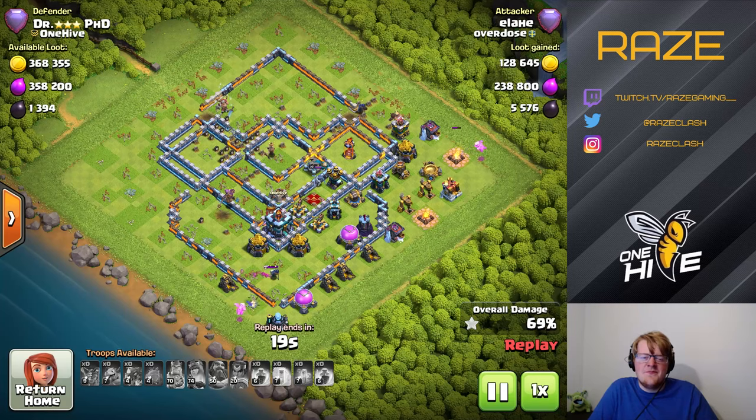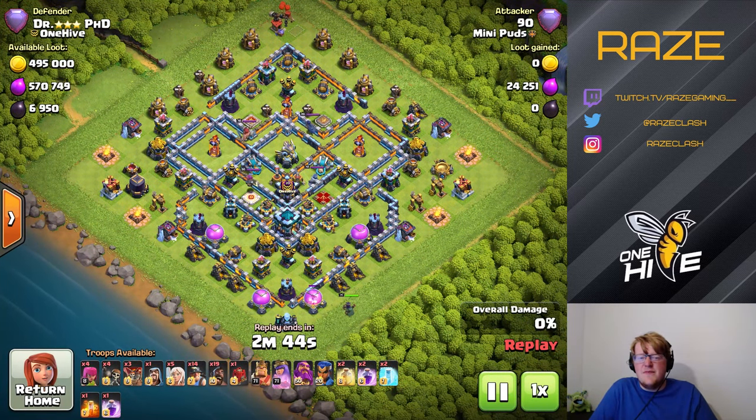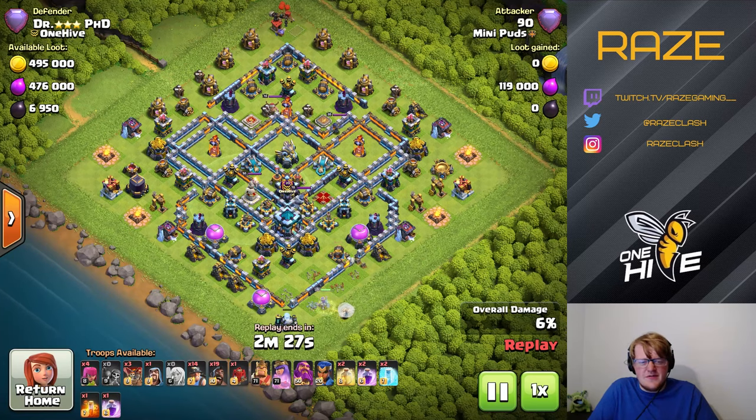Next up we have the hybrid attack strategy from 90% of mini pods. There's a queen charge at the bottom of the base to set up the funnel for the hybrid going in. It's not entirely clear where exactly — it probably depends on where the queen goes, and whether or not she'll go to that wall break.